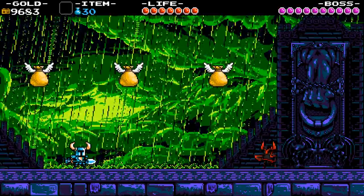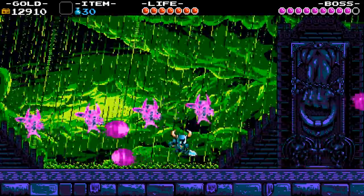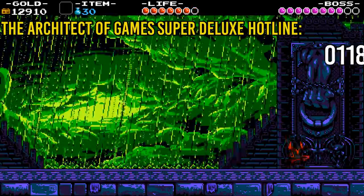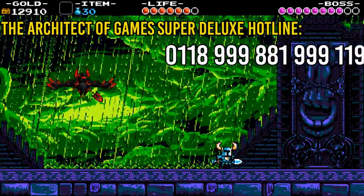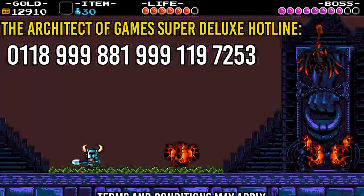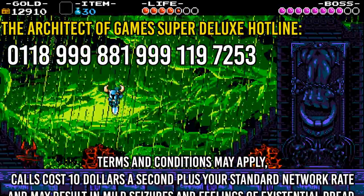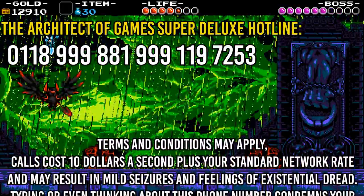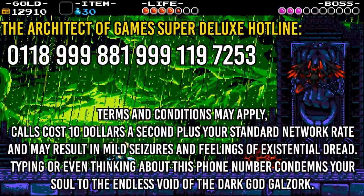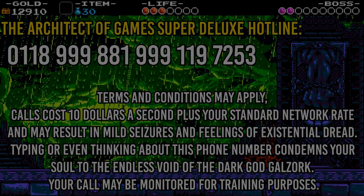Have you got a cool challenge run you've found out about or invented? Why don't you tell me about it in the comments? Or contact me directly on the Architect of Games hotline — that's 0118 999 881 999 119 7253. Terms and conditions may apply, calls cost $10 a second plus your standard network rate and may result in mild seizures and feelings of existential dread. Typing or even thinking about this phone number condemns your soul to the endless void of dark god Galsorg. Your call may be monitored for training purposes.